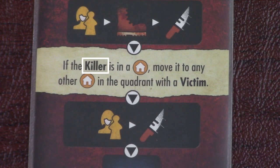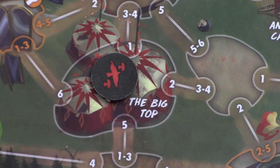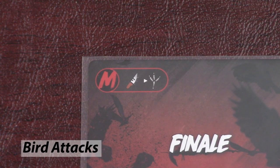Since there's no killer in Terror from Above, if a card ever tells you to move the killer, then you'll spawn birds instead. And if a card ever specifies for you to place the killer somewhere, then you'll place three birds there instead.